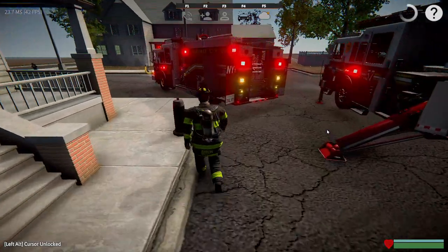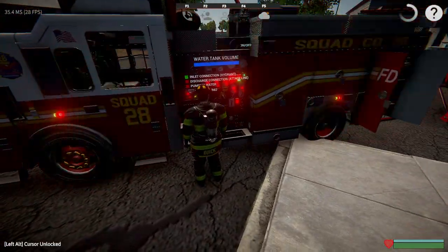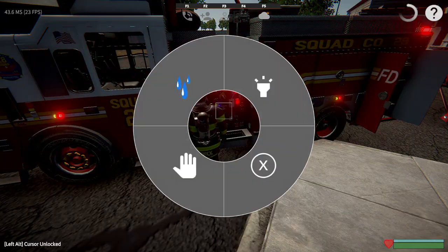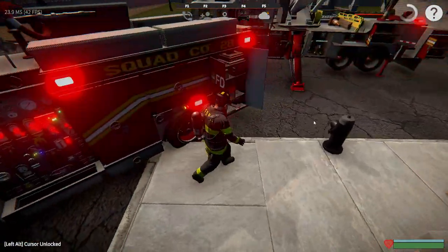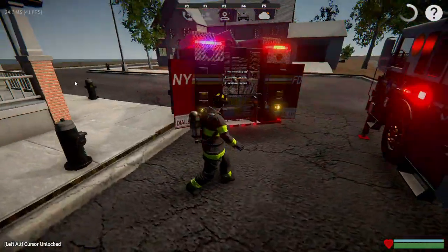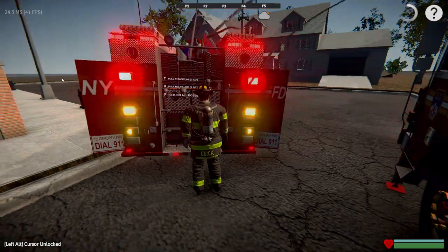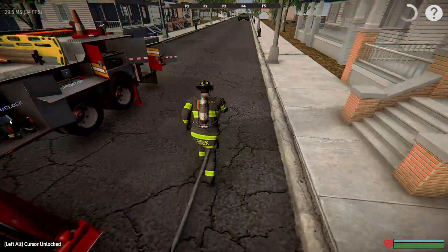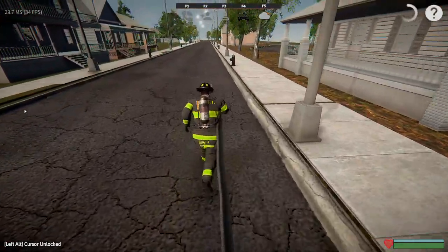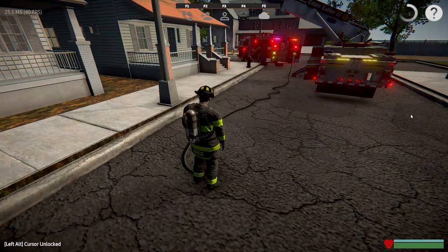You've got your ladder truck set up and your engine's all ready. The nice thing is you can go up to the pump panel and get yourself some water. You can come over here and pick your attack line. I should have grabbed the nozzle ahead of time before running it out, but that's okay.